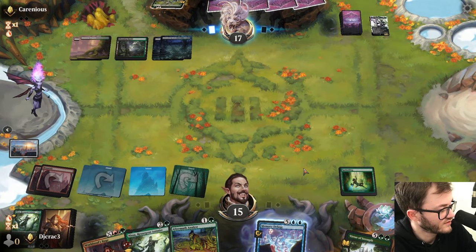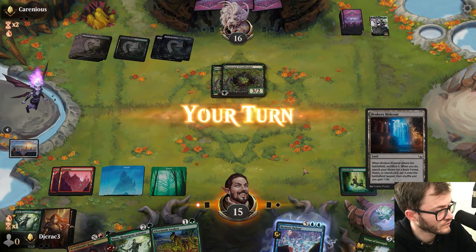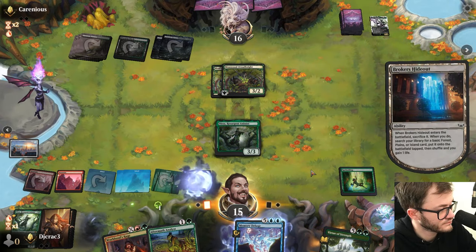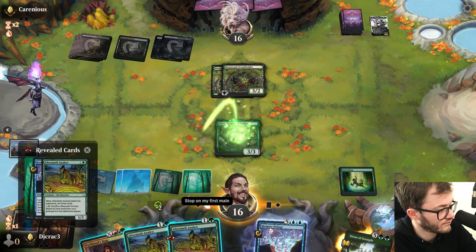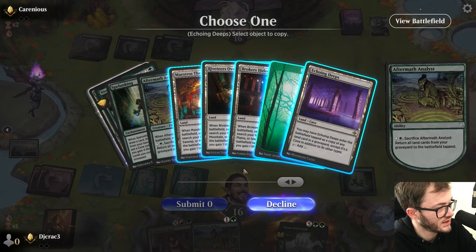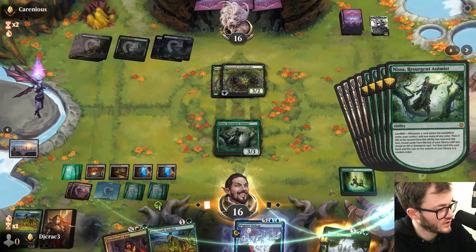Over to my opponent - one, two, three, four, five, six mana. Okay so we could go Nissa, Island, green - grab a green, make it another green, play this guy, mill loads, activate this guy, bring back an absolute ton of land. We've got green, red, blue.